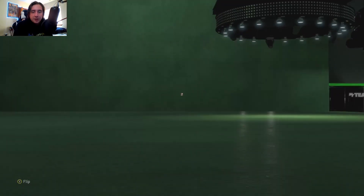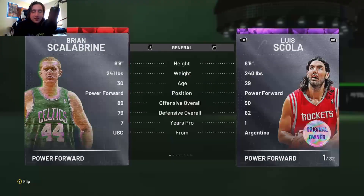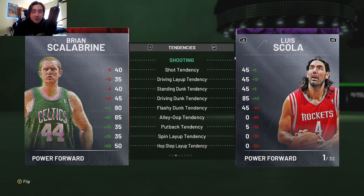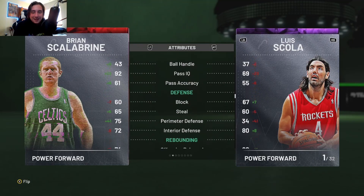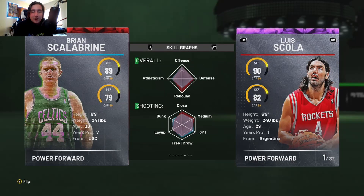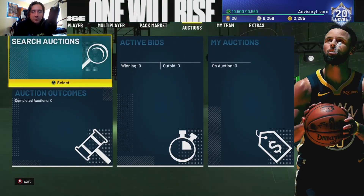And of course we got Brian Scalabrine — the man, the myth, the legend. He's just got all shooting badges, not many defensive ones. Basically a shooter — the meme card 2K always makes. 75 driving dunk, 75 standing dunk, and of course 90 flashy dunk tendency. 43 ball control but 92 pass accuracy IQ. Decent defense. Speed is terrible, strength is terrible — basically just a shooter. I'd stay away from this card. If anything, go with Theo Ratliff instead — I think he's going to give you more bang for your buck and be a much better card.